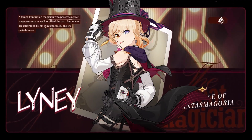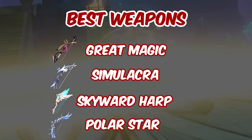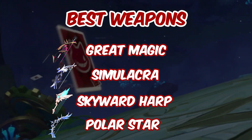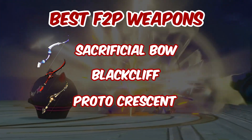Let's talk about Fontaine's male Yoimiya, also known as Lyney. His best weapon is The First Great Magic, followed by Aqua Simulacra, Skyward Harp, then Polar Star. F2P options are Sack Bow, Blackcliff Warbow, and Prototype Crescent.